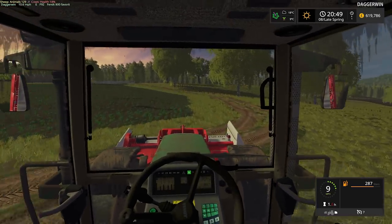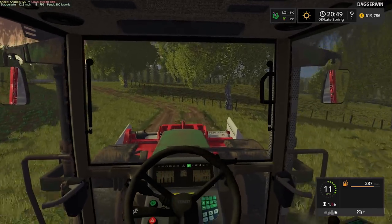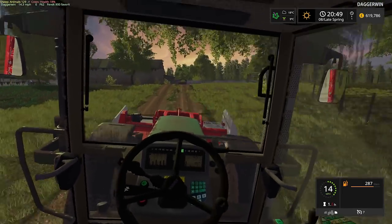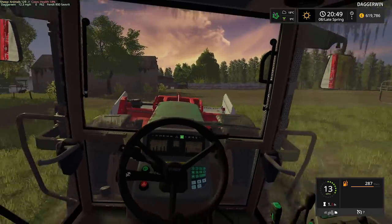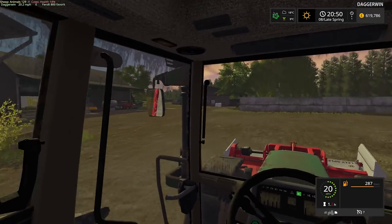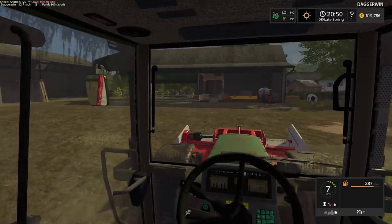Hello everybody and welcome back to the Valley of the Old Farm. The moment we have all been waiting for is finally here — the fantastic price for wool. It's around £9,000 per 1,000 litres, which is insanely good. So we're going to make the most of this very good price and sell everything we have, including anything still in the trigger, the spawn point for the wool. There's a tiny bit there, but we'll definitely take it along, as every bit at this price will be worth it.